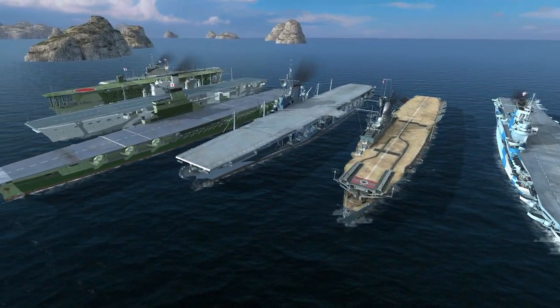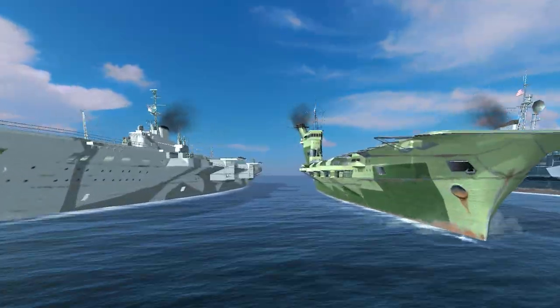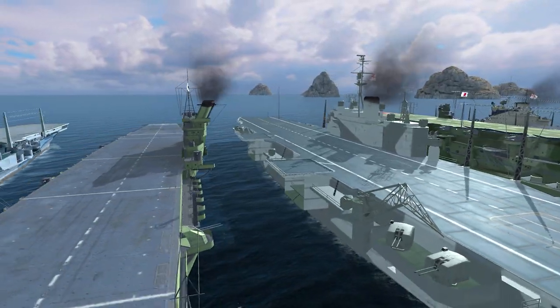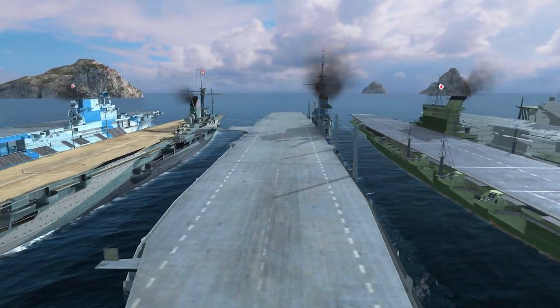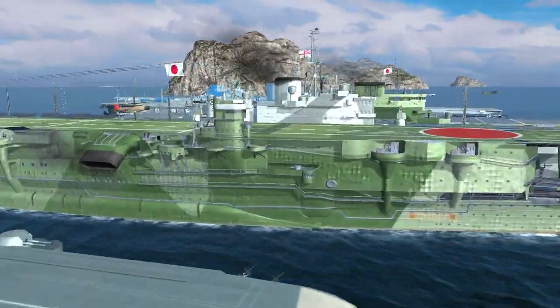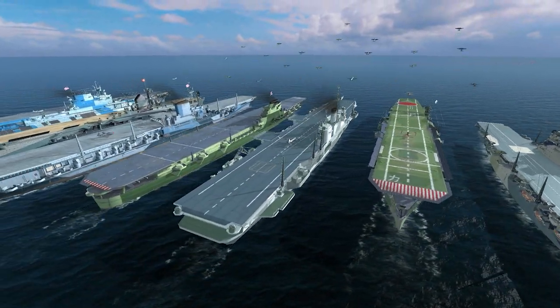Aircraft carriers are the most unusual and special ship type in World of Warships Blitz. They are probably also the most difficult type to master. The thing about aircraft carriers is that they don't have powerful guns and armor like battleships, and they also lack the speed and torpedoes that destroyers can boast. What makes them so special, then? The answer is planes. Lots of planes.